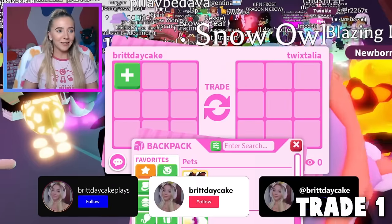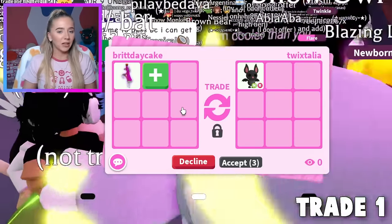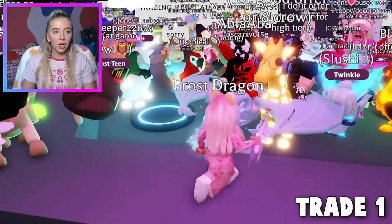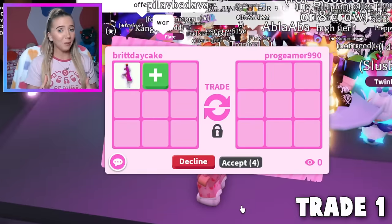We got our first trade request. I'm very nervous because I know a ride potion is worth at least a legendary or two. Someone offered a Neon Ride Luminous Bat, but they declined before we could accept. Next trade — they said 'choose one' and they're adding a bunch of pets. If that person hits accept, I have no choice but to accept.